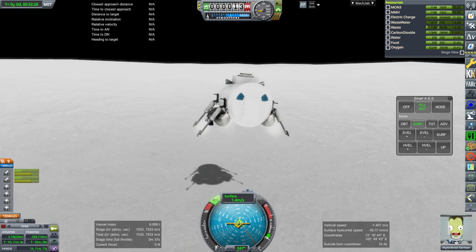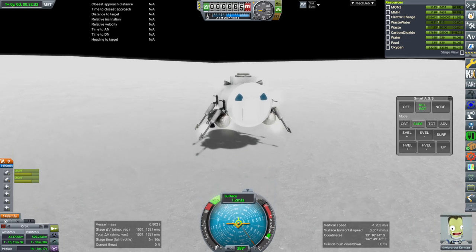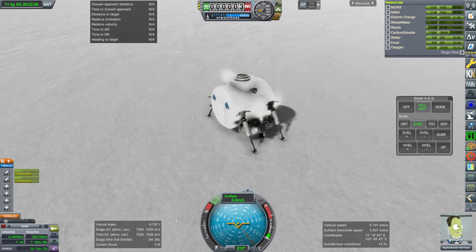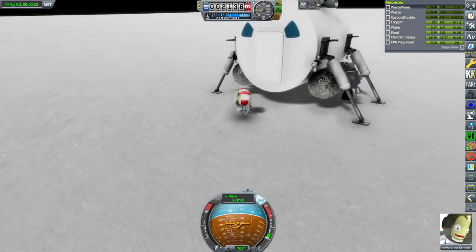Slowing down a bit. And there we go — touchdown. La La Root is on Tethys. We get him out and he gets to plant a flag.